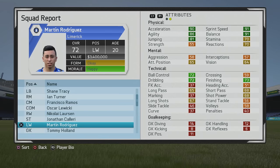Welcome to another player growth test. I'll be taking a look at Martino Rodriguez, the 20-year-old left winger who starts at 72 overall. Very good stats at the start, especially physically, as ball control, dribbling, and finishing aren't that bad either for a 20-year-old player.